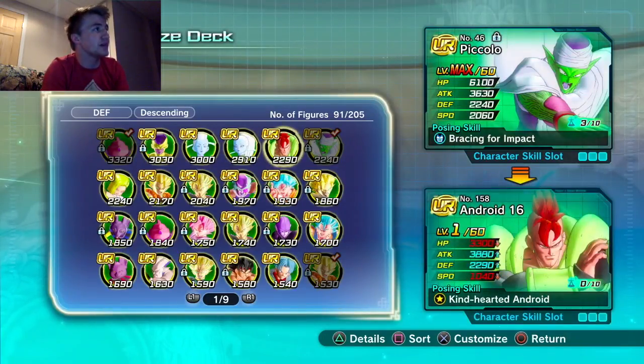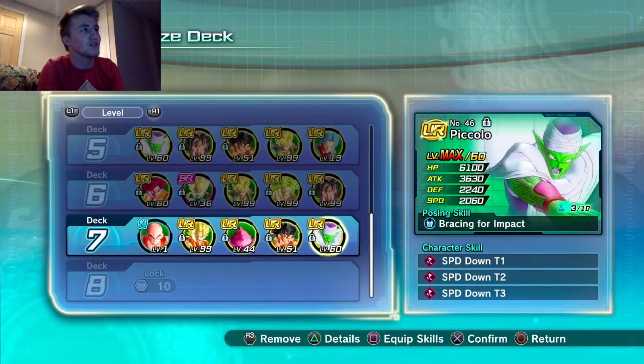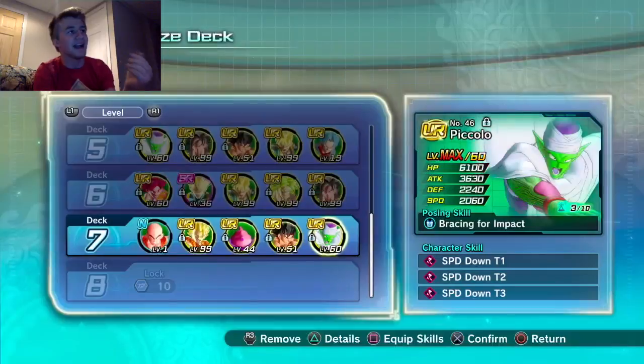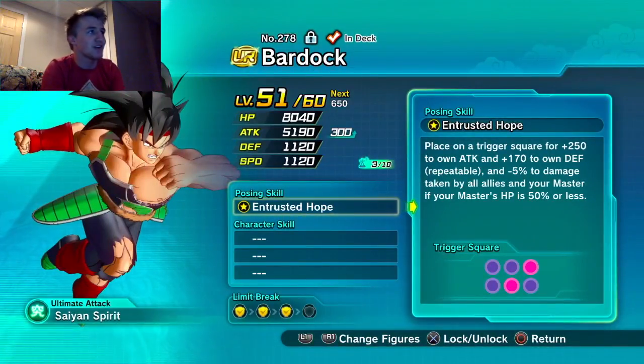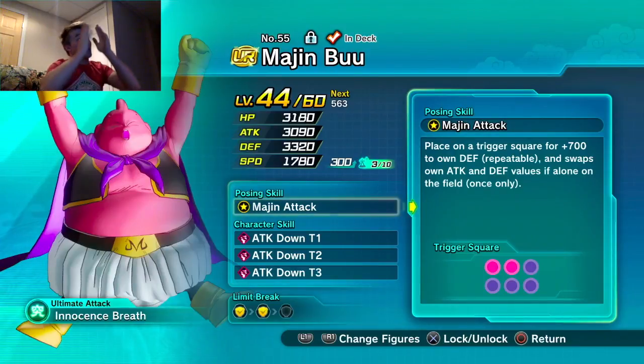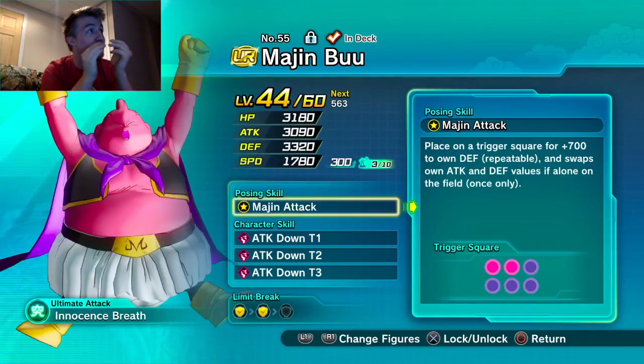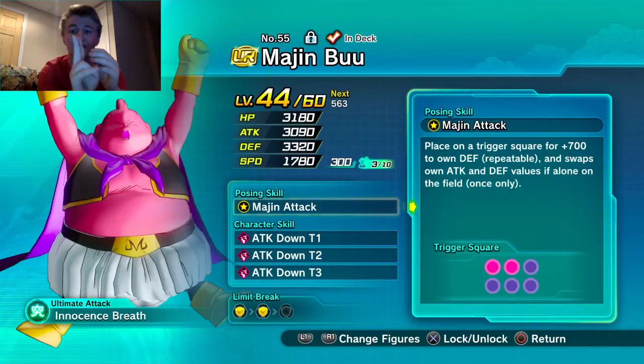The Piccolo setup is actually going to be pretty tanky. Piccolo in the middle, Bardock in the back right behind Piccolo, and Krillin in the top left. That's insane — Piccolo is going to be gaining 870 defense per turn.